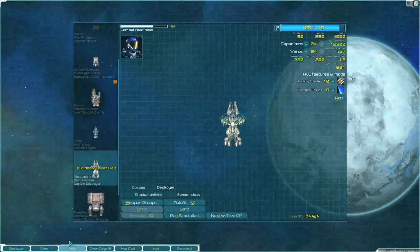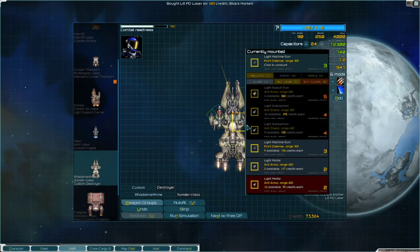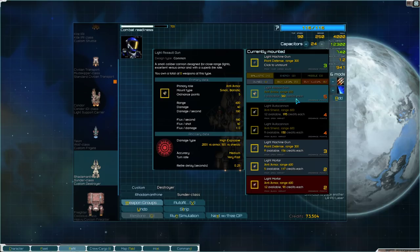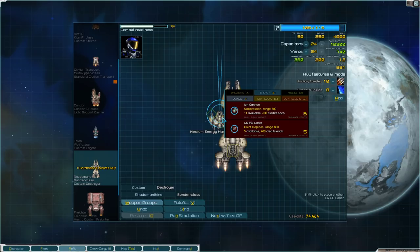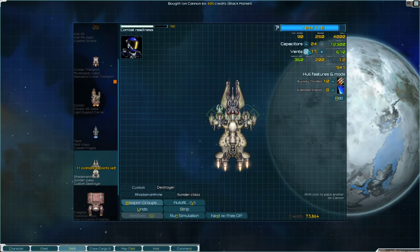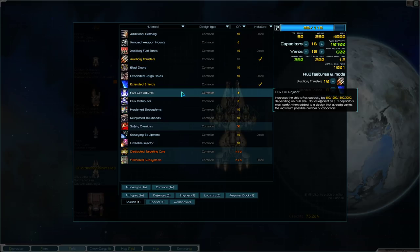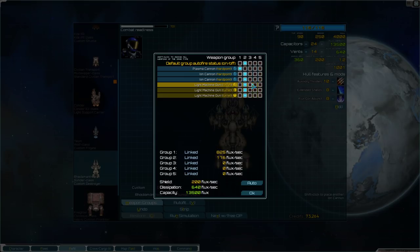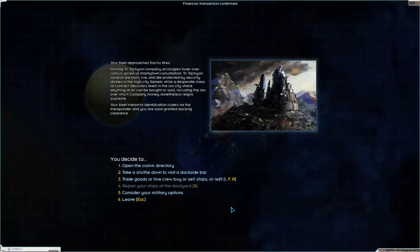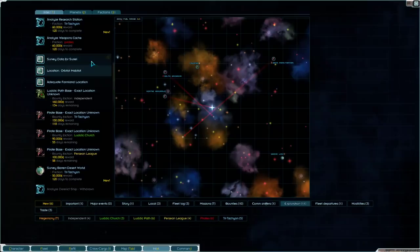This is a high-tech world — they have ion cannons and point defense lasers. I'm going to buy the point defense lasers. Actually, these would be very bad for point defense because they have a really small firing arc. So ion cannons might be better. I'm going to increase my flux capacity — I'm designing this ship to hit very, very hard and then get out of dodge.